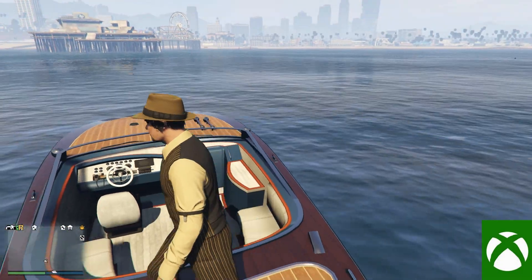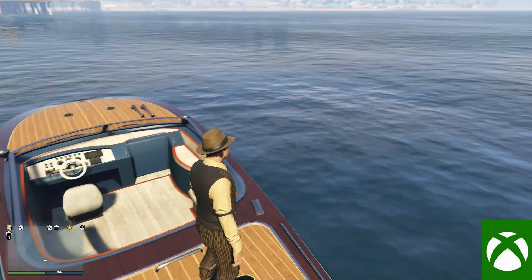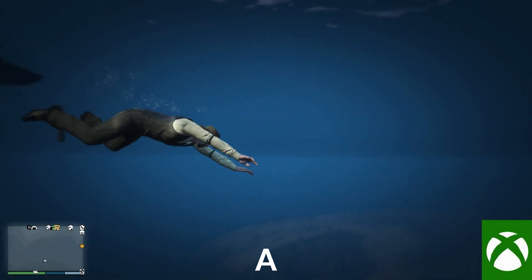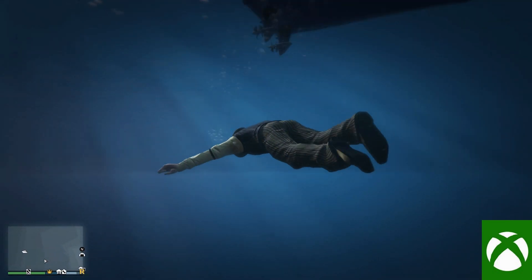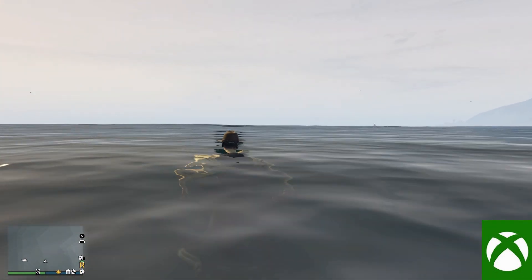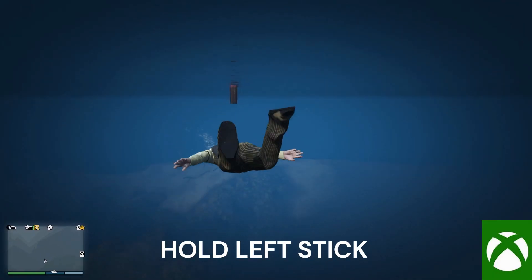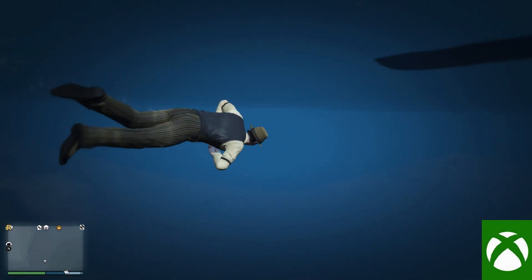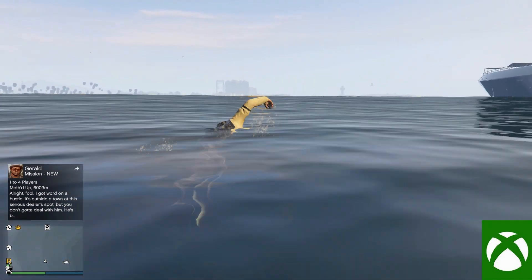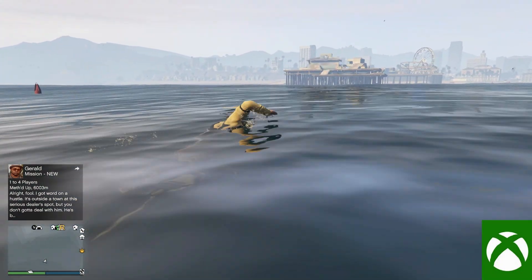Moving on to Xbox, we have how to dive into the water. What you want to do here is press A to jump into the water. Now to surface dive, you have to press and hold the left stick to dive under water and release it to surface. That's really good because it helps you with various things like picking up cargo or doing other missions.